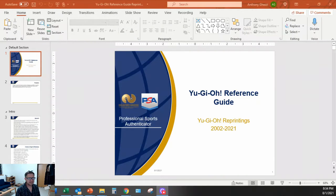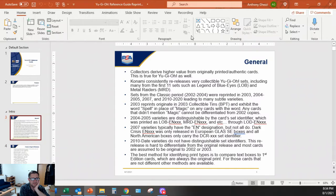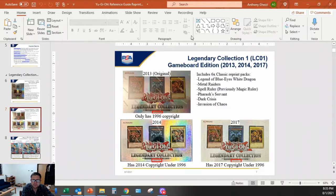I think everybody is familiar with this, so we'll kind of go through it. What you need to know is IOC comes in Force of the Breaker Special Edition - you will always get IOC in it, it's not like GLA SE where only the Euro version. FOTB SE will always have IOC. Also LC01 binder, LC01 game board, 2013, 2014, 2017.